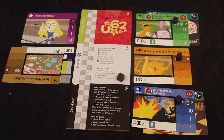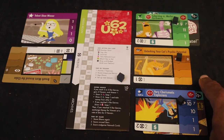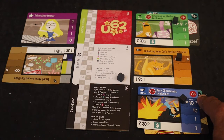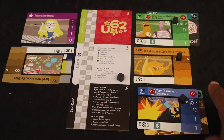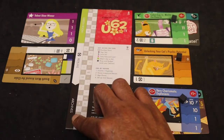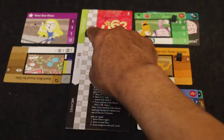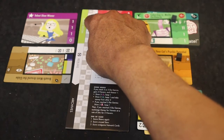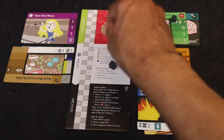At end of season there are four things all players must do. First, calculate income and expenses: my two shows each have one million dollar upkeep, but my two ads give me two million income, so those cancel out. Second, calculate views using the black cube — I have nine views from one show, ten from another totaling 19, plus two from reruns bringing me to 21. I move my score tracker on the scoreboard to 21, then the cube comes off.